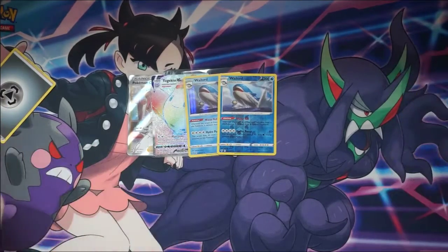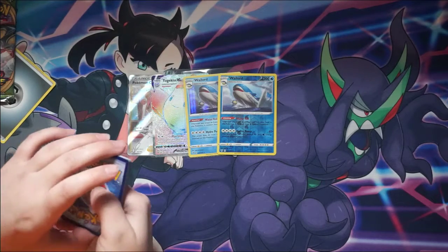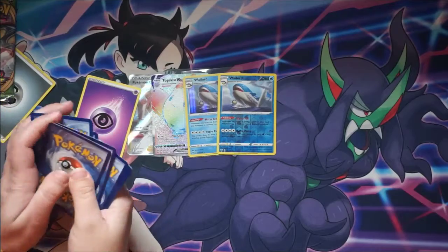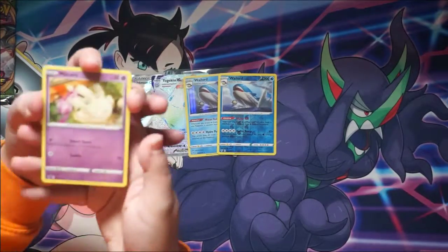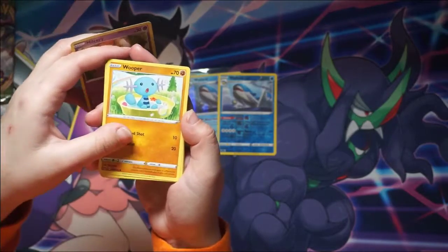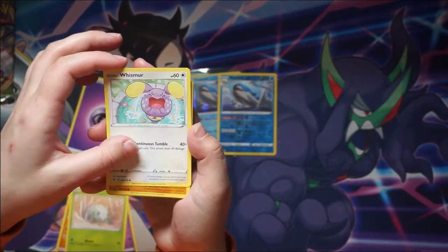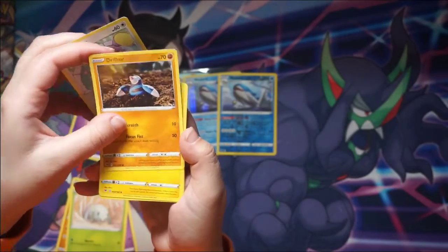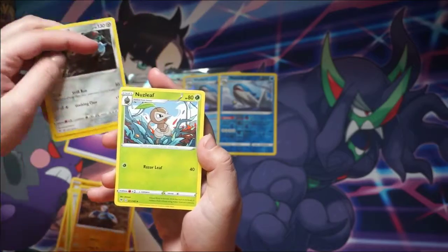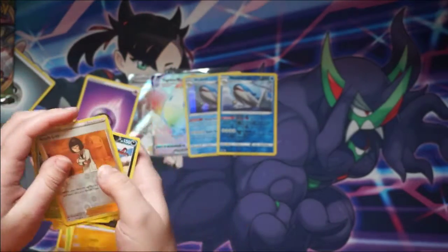That's it for me in this video, but I'm pretty happy with my pull. You get the trash over there? Milkree, Wooper, Nankata, Whismur, Drilber, Zebstrika, Excadrill, Nuzleaf, Reverse Carolus, and a Crookedile. Regular. I'm happy!